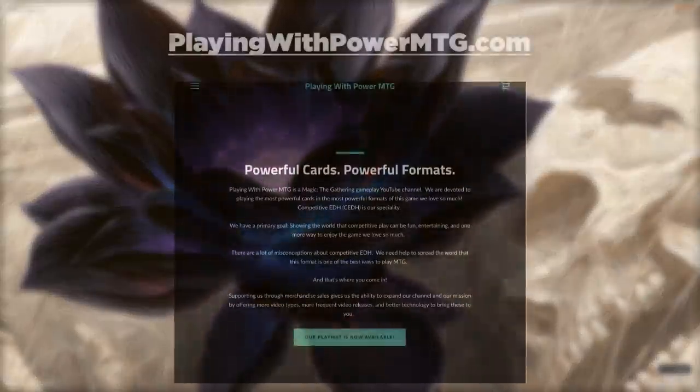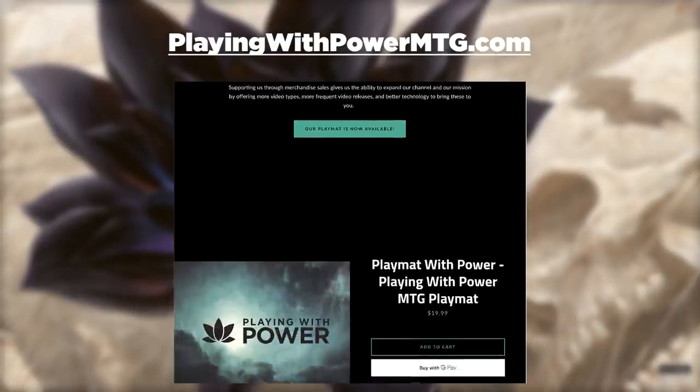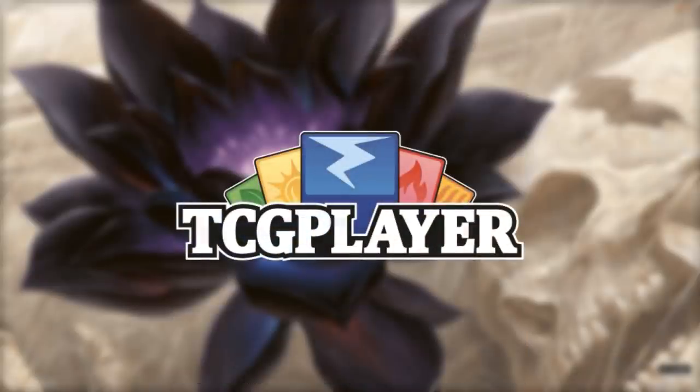Need a new playmat? Playing with Power MTG now has merchandise. Go to playingwithpowermtg.com to order playmats and t-shirts, with more merch on the way. All sales help us grow the channel. You can also support us by purchasing on TCG Player through our affiliate links in the description.